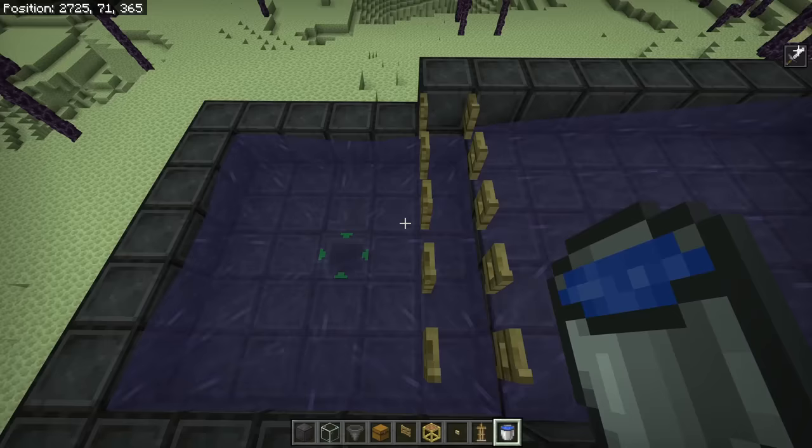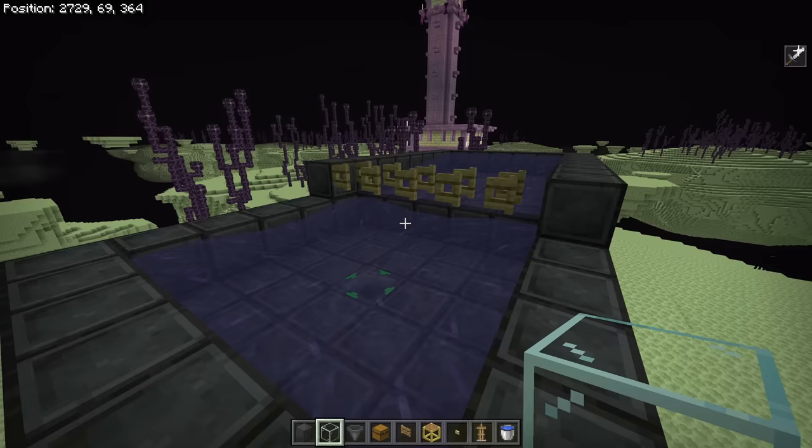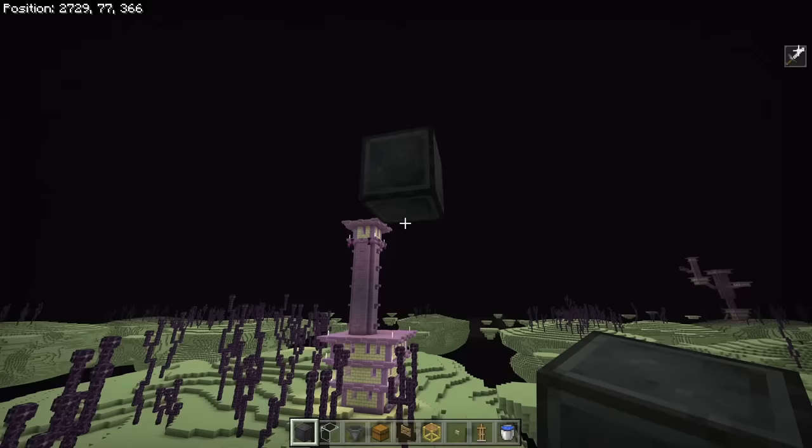From the center block, build up 14 blocks to keep things safe and prevent shulkers from teleporting somewhere unwanted — like the tops of nearby structures. One, two, three, four, five, six, seven, eight, nine, ten, eleven, twelve, thirteen, fourteen blocks. This top block needs to be a solid block; the rest of the column can be removed.